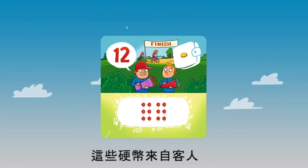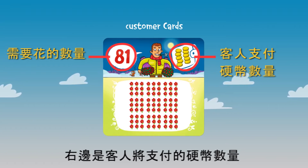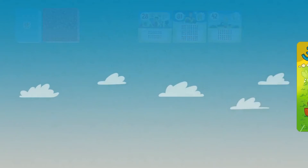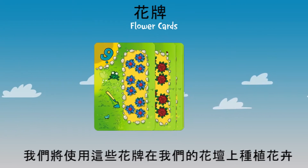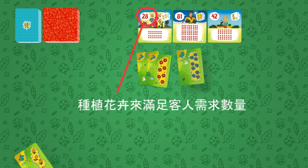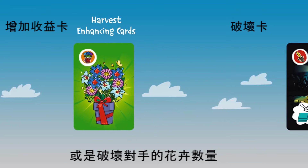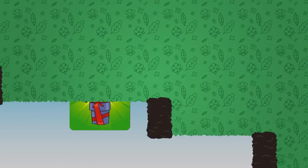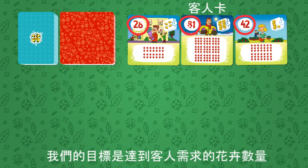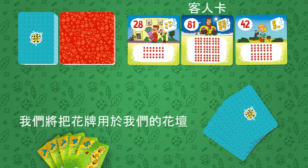The coins come from the customers. On the left is the number of flowers that they need, and on the right, the number of coins that the customer will pay for them. We'll use these cards to grow flowers for sale on our flower beds. And we'll use these special cards to increase the yield of our flower beds and sabotage the competitors. 3 customers come to the market. Our objective is to grow the exact number of flowers one of them needs. Each player is dealt 5 flower cards to use for their flower beds.